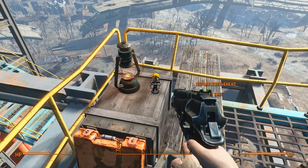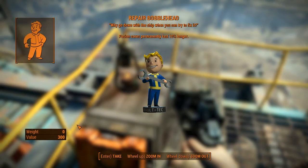The bobblehead itself is located at the end of the catwalk here on top of the west tower.